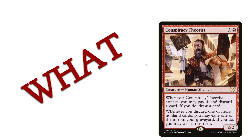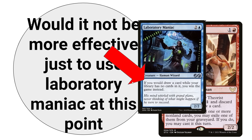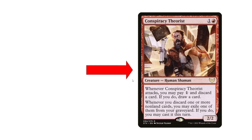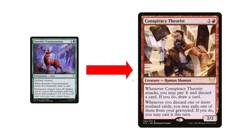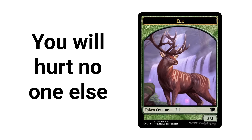But wouldn't it be more efficient to just use Laboratory Maniac at this point with all this setup and work? It would quite literally just insta-win us the game. Kenrith's Transformation. You are now Elk. You will hurt no one else.